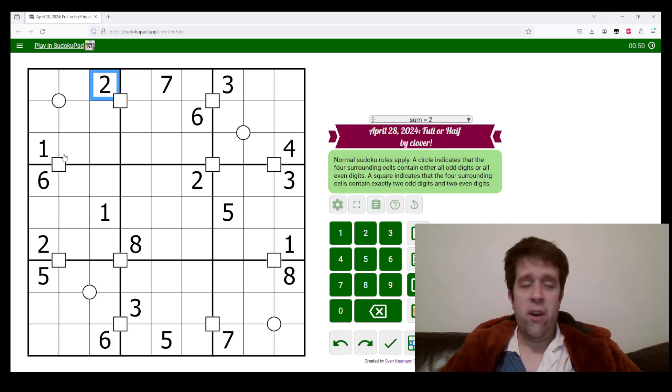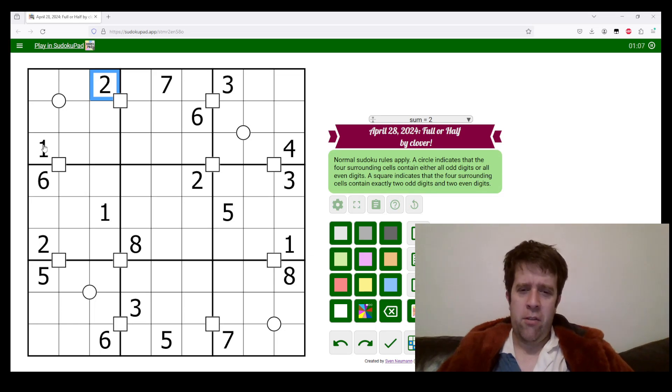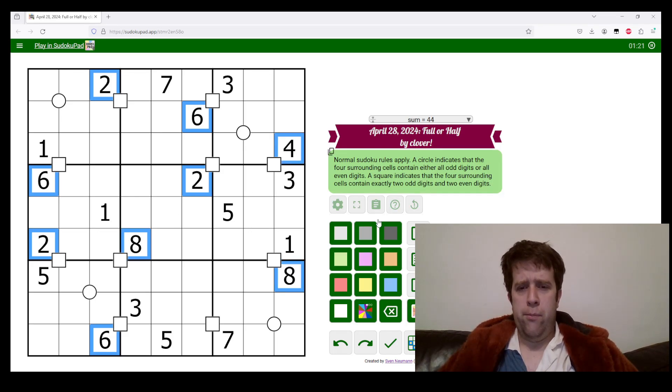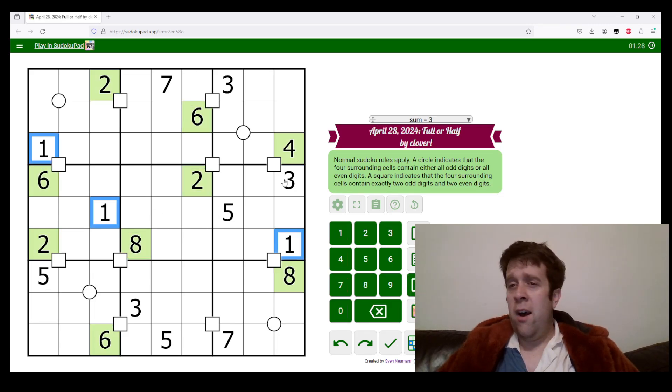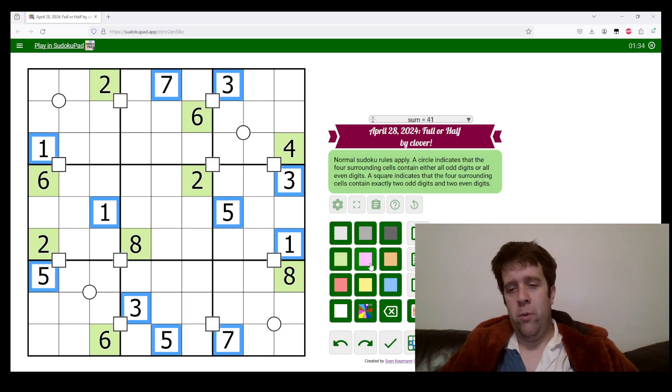If you're new to variant Sudoku, people love to color their puzzles, so I'm kind of going to do that. You do not need to color this puzzle if you know what's going on. I'm going to go for green and purple as my color palette. I'm going to make all my evens green and all my odds purple. These are all my evens. Sudoku Pad lets you double-click on a number to select all of it — you can do this with any number or some combination of pencil marks.